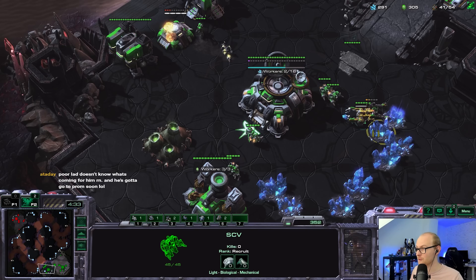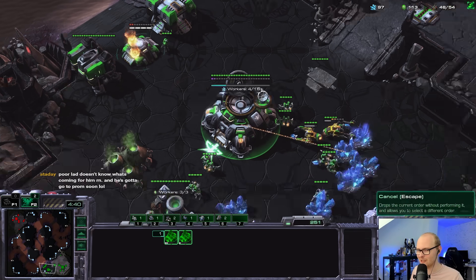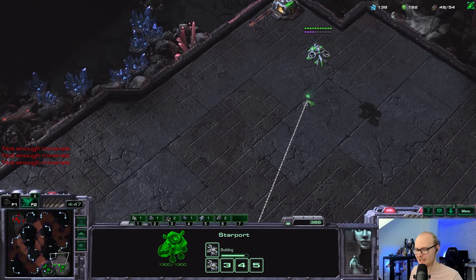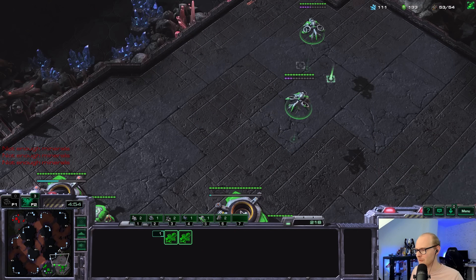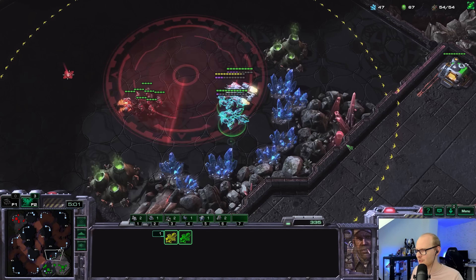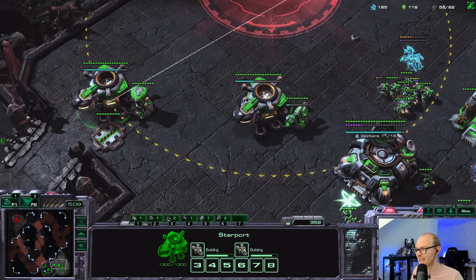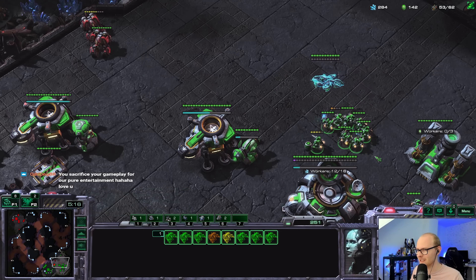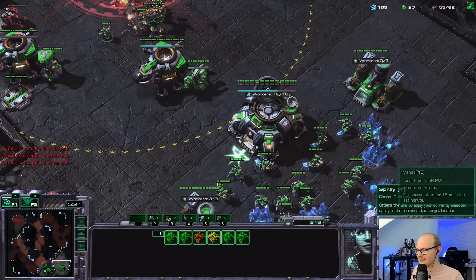I'm gonna go full psycho mode - I was just gonna play viking banshee but instead I'm gonna make double liberator. Oh my goodness, this is not a good strategy, but it's pretty cool if we can make it happen. He has two cyclones - that sucks for me. I'm gonna try to dive one of the cyclones. He scanned too early! Wait, he went for a cyclone drop - that's rough. One of those is gonna die but the other one stays alive. Double scan though - that's not bad for us. I really wish I had vikings now.